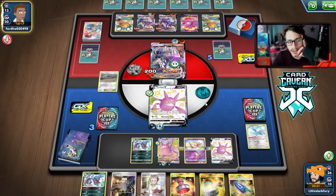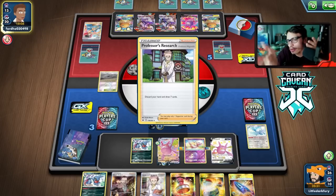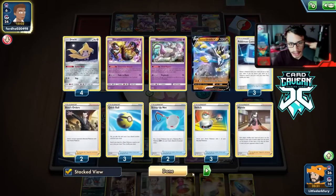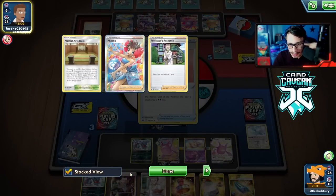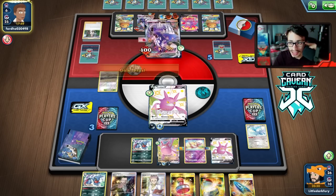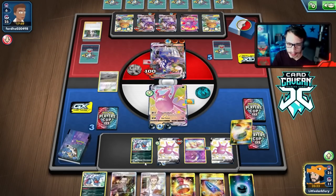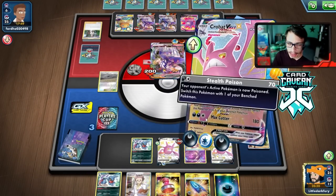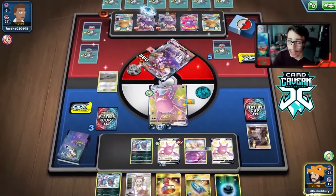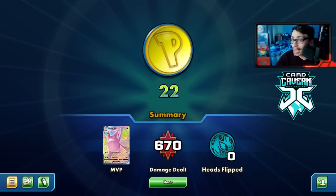We just don't do much with our hand — playing like we have a dead hand so they don't Marnie us. They Research instead — the bluff worked! They honestly could have won this game with Mewtwo looping Boss every turn, but they discarded it and threw the game. They don't have a Reset Stamp — and that's game! Crobat VMAX beats an Urshifu deck. My opponent should have held onto Mewtwo — that would have given them a much better shot.